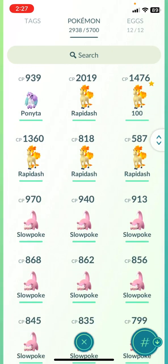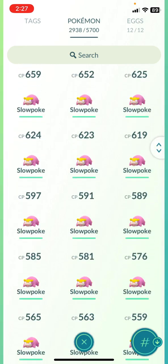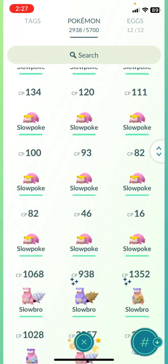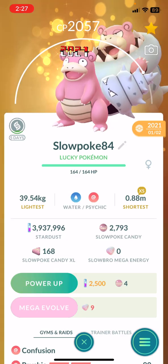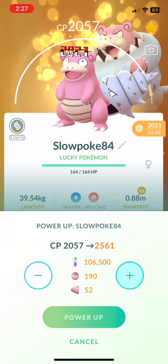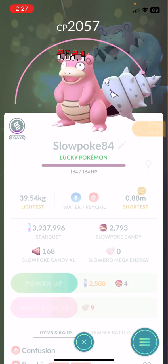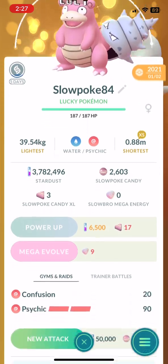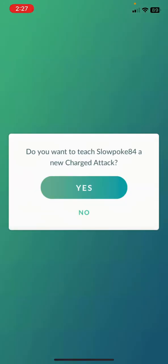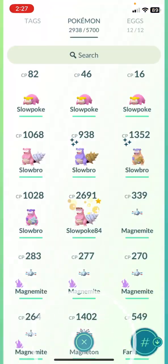Just do one of each because we have to hurry up. This video is way too long. Slowpoke — I do have to power this up a little bit. I don't think I'm gonna get a good Slowpoke anytime soon, so I'm gonna power this up because it's the one I'm using for mega. I'll give it the XL candy, and 50,000 stardust — I'll give it a second charge move because this is the one I use for the mega.